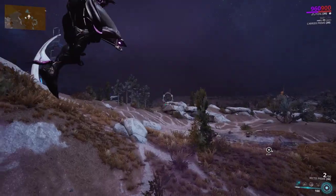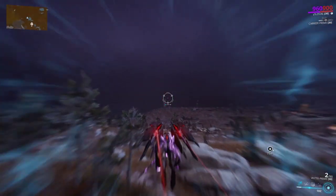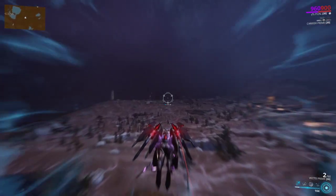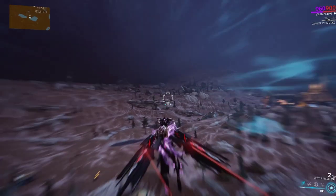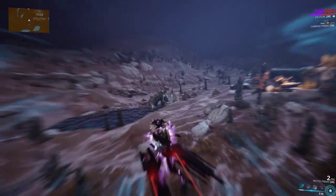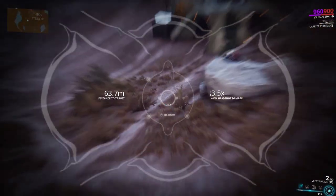So get in your arc wing and you're just going to be going to two points, basically just back and forth until you kill him. Make sure you equip a weapon that is definitely not the Vectis.